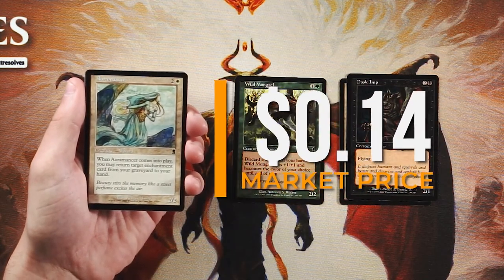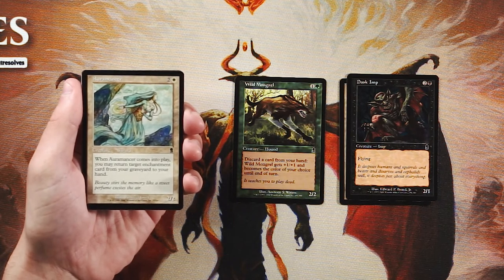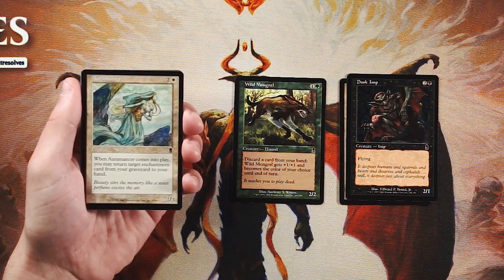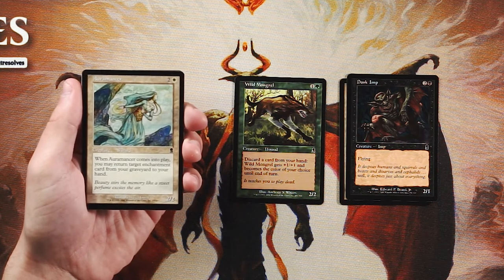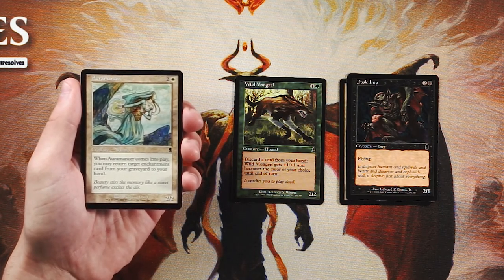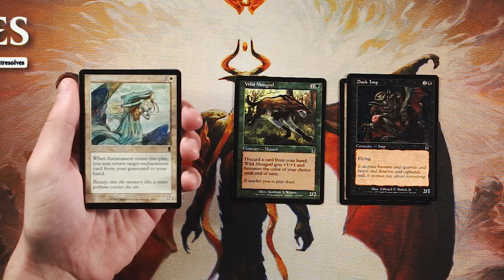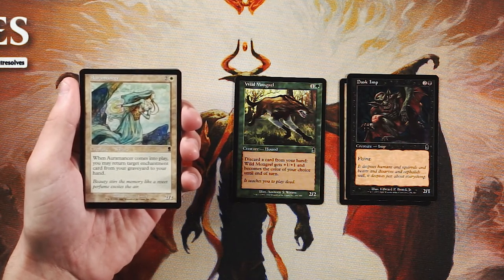Auramancer is a 2/2 for two and a white. When it comes into play, return target enchantment card from your graveyard to your hand. This is really interesting for constructed — especially Commander with a green-white enchantment deck — giving you that recursion. In draft it's a bit less powerful. Drafting is creature-centric and being able to return only enchantments may not be ideal. I'd pick it after finding a really strong enchantment in the pack, not on its own. On its own it's just a 2/2 for three, and I'd much rather have Wild Mongrel.